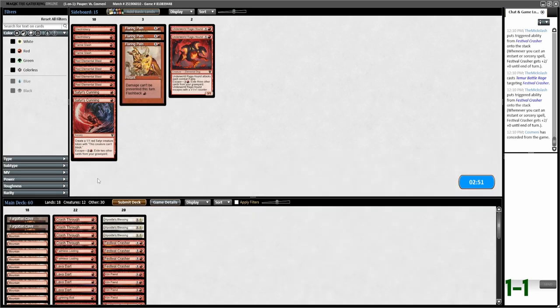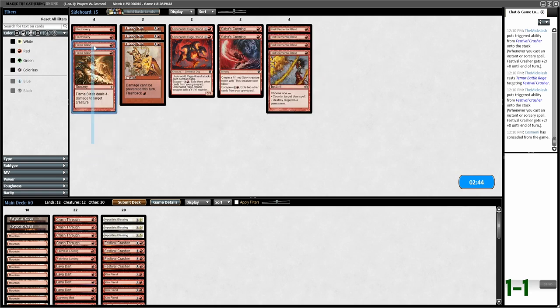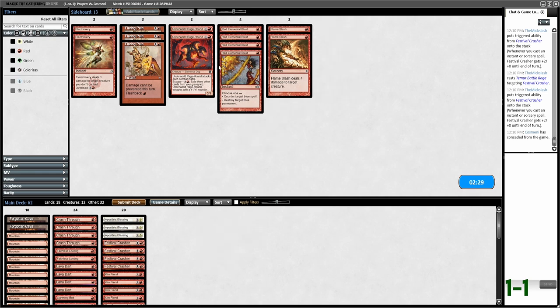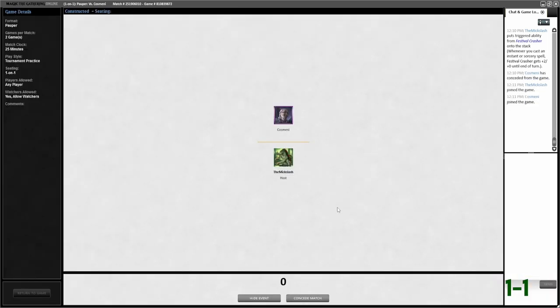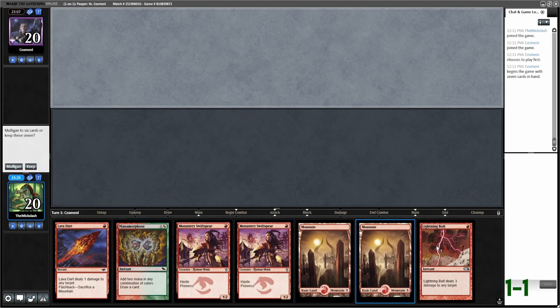So what do we want for this sideboard? Their targeted removal is not going to be very good against Carrion Feeder — we're faster hopefully than Carrion Feeder. Maybe Satyr's Cunning just in case they have some removal, and Underworld Rage Hound. I think I'm going to go down the Reckless Impulses. I get why Reckless Impulse is in the deck but I might just go down the Faithless Lootings — let's try that. I like the idea of Rage Hound being a consistent threat.